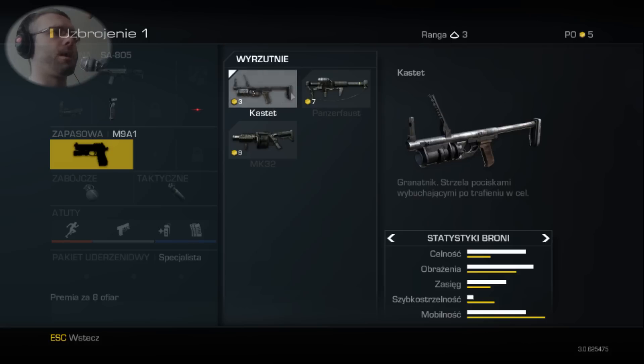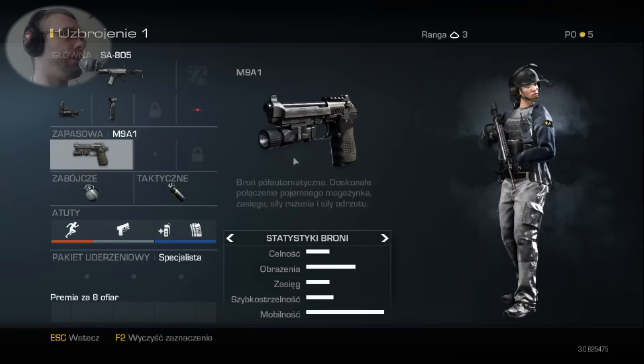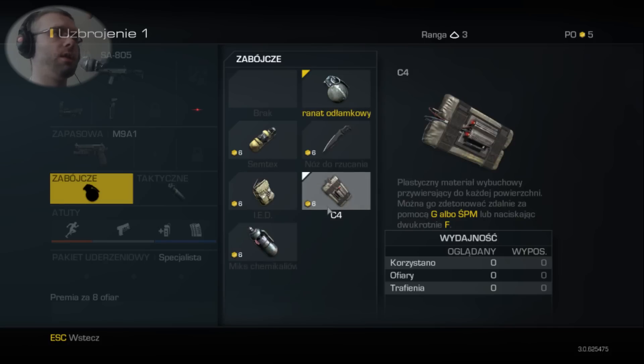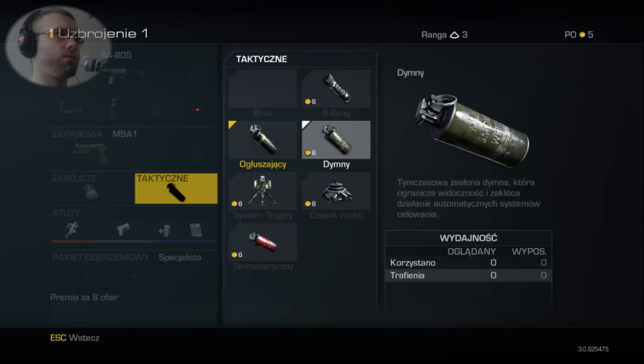I wyrzutnie: Kastet, Panzerfaust i MK32. Tyle na ten temat. Jeśli chodzi o granaty, mamy ich 6: Semtex, nóż do rzucania, C4, IED - czyli improwizowany ładunek wybuchowy przywierający do podłoża, C4 i mix chemikaliów. Plus granaty taktyczne.